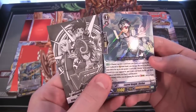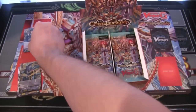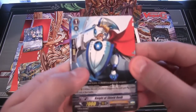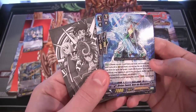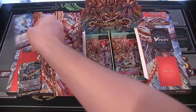And we have a rare, which is Laurel Knight Sicilis. There we go — starting off with a rare. Let's see, we have another rare, which is Divine Sword Eme no... Mara Kumo. Yeah, Oracle Think Tank.